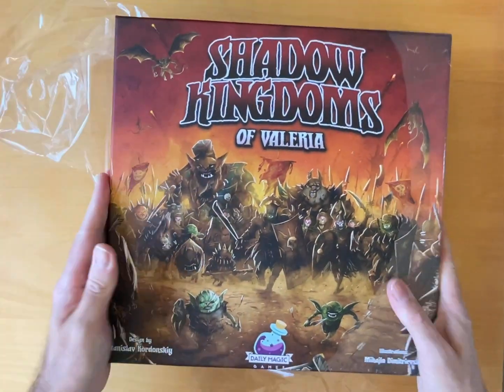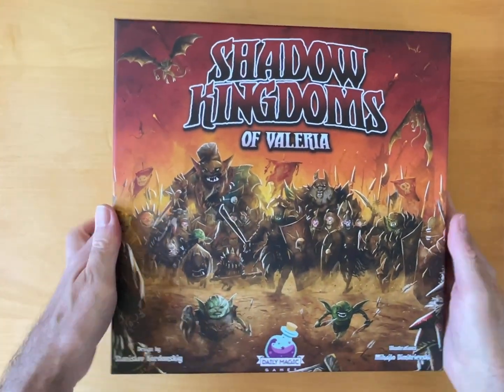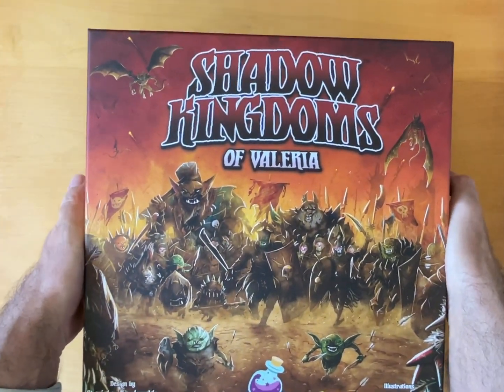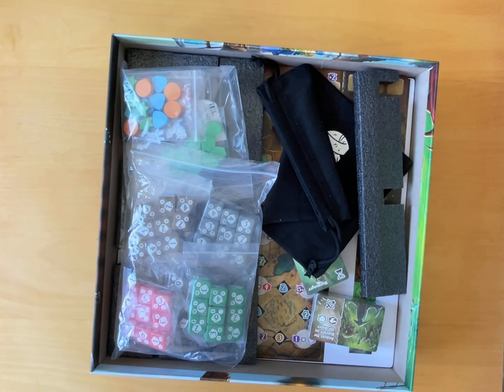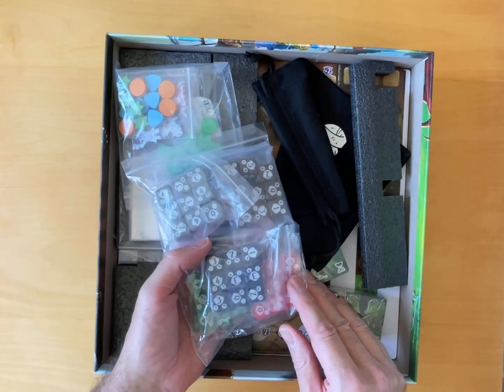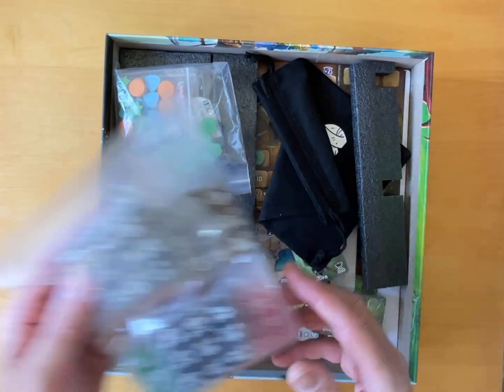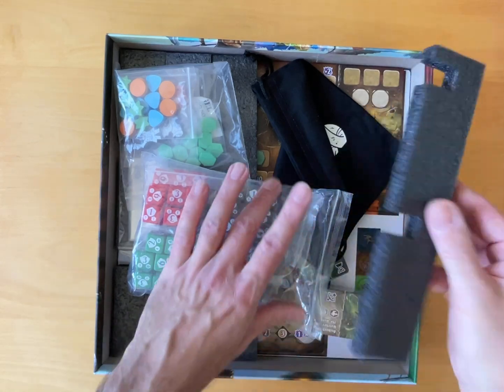It's a big box and it's quite heavy, which usually goes well for goodness inside. Let's have a look and see what we've got here. Okay, all nicely set out. There are a lot of dice. We've got some foam inners.